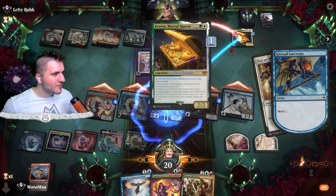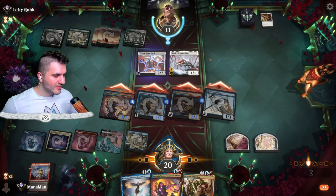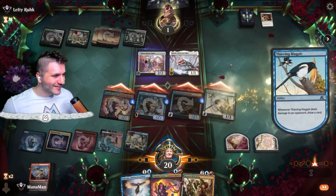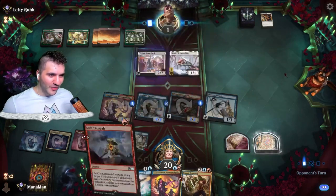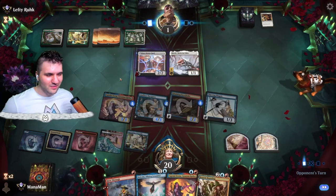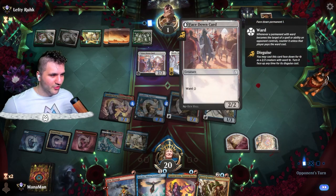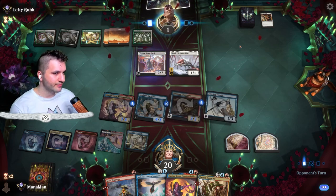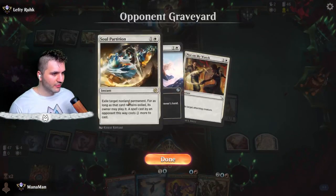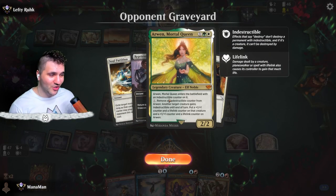They'd have to pay through the Mortal Queen's ward so it's not a big deal. Down to one — can they really kill me? Even if they had a Sunfall I can just Melt Through to finish the game. A lot of removal here, plus the Mortal Queen can give lifelink to two creatures, which I'm a bit nervous about. But they give it up — let's go!